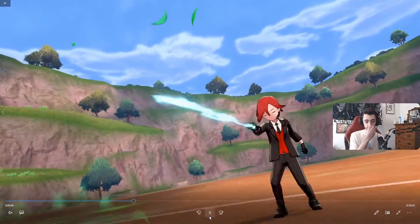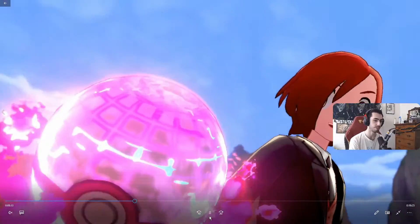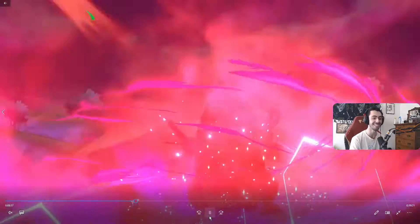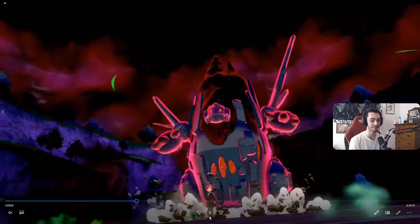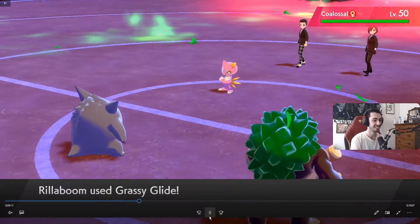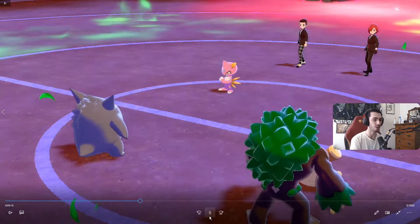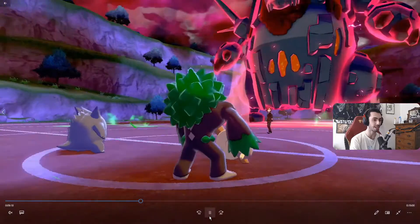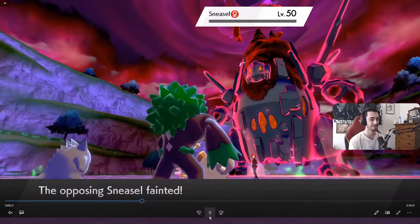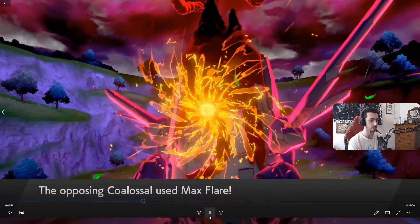Their best play was to Max Flare protect and have the Flare go into Gengar, but they go for the Max Flare without protecting. Even if they do protect, we can still kill the Sneasel before it's able to set up the Colossal. So we pretty much had a guaranteed play and this lead goes really, really well for us. We do lose Gengar, but honestly all we needed Gengar to do was kill their setup for Colossal.